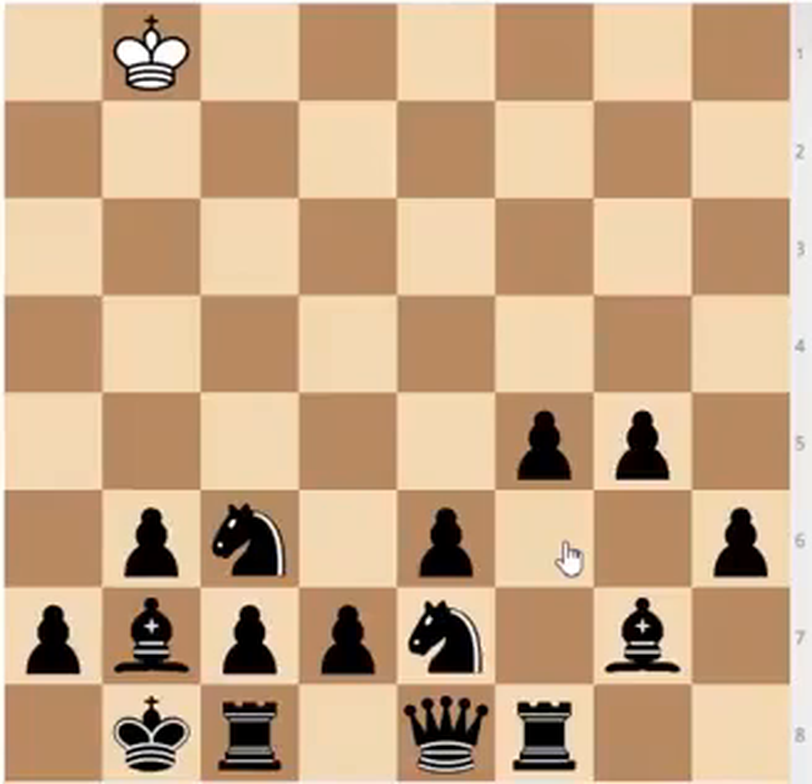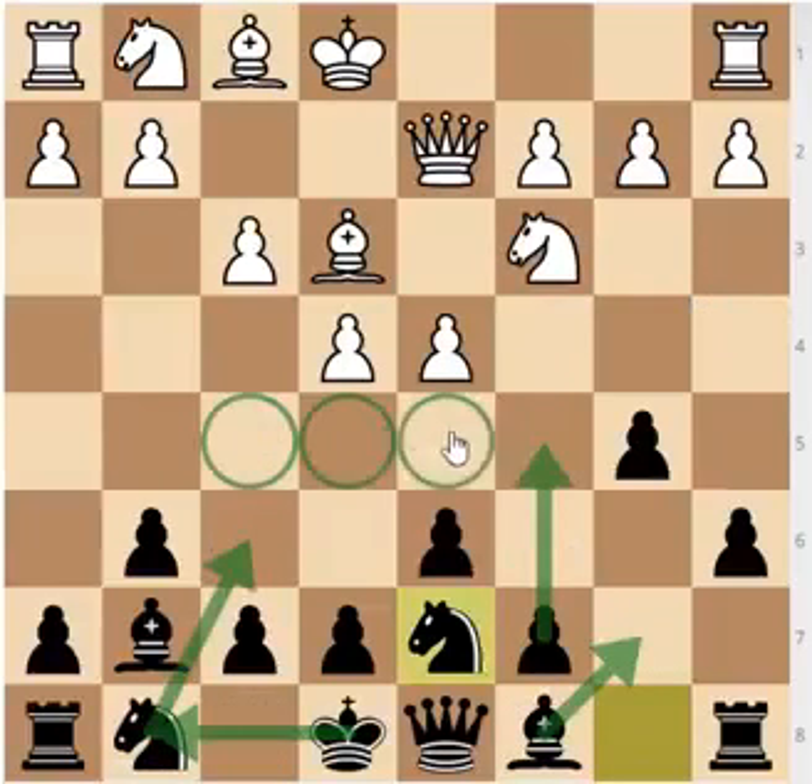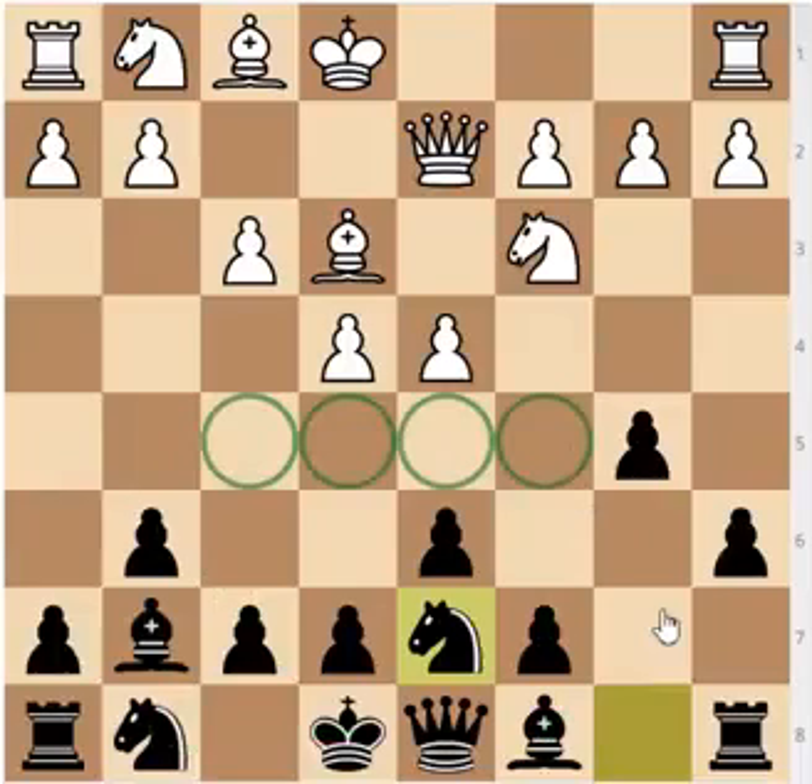White of course has chances of his own, and White's play is slightly easier. I believe that most grandmasters actually prefer White in this position. The reason is that White has more space and is controlling a lot more key squares. White has easier piece play — it's at White's leisure to castle whichever side he wants and to decide which side of the board he's going to attack on. White can either play h4 or a4, and has a freer hand in play.